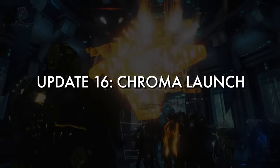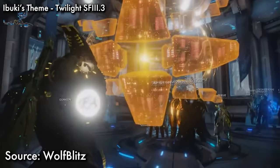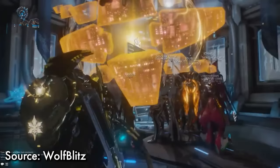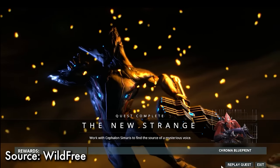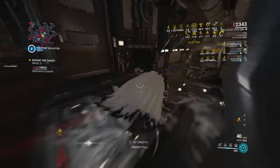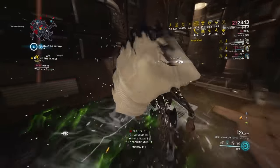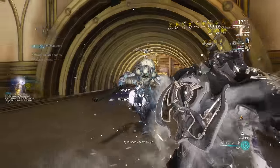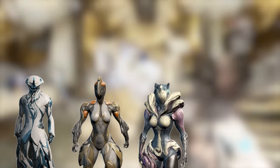Chroma first launched on Update 16. This update brought players a new quest, which also gave us the Sanctuary and a new Cephalon NPC, Cephalon Sumeris. Upon completing the questline, players were rewarded with Chroma and all of his blueprints. Chroma was unique at the time, as his parts didn't cost regular materials — they also required the use of various Warframe parts: a Frost Chassis, Ember Helmet, Saryn Systems, and a Volt Helmet.